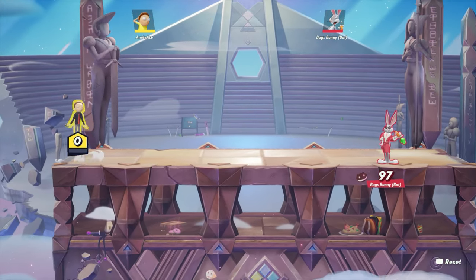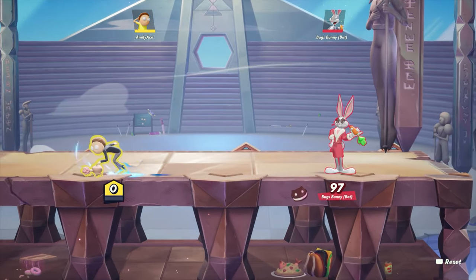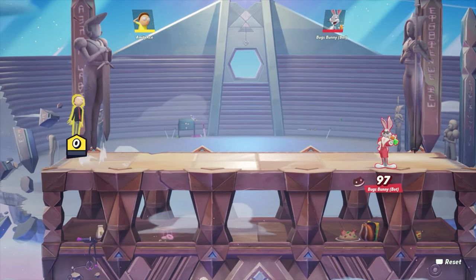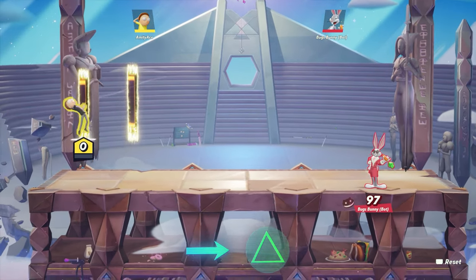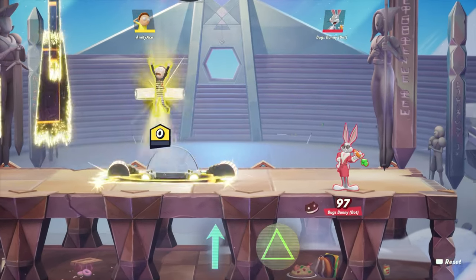First I'm going to be going over some of his moves from his move list. I'm not going to spend too much time on this since I already made a video on it, so go watch that video if you want more detail. Some key moves you should learn: his side special, which you can use to teleport and can be used two times before it runs out. His up special brings out a spaceship and can only be used once before it has a cooldown.